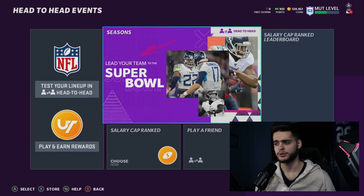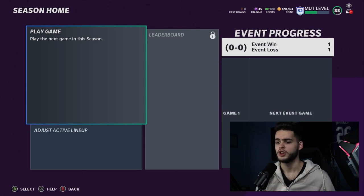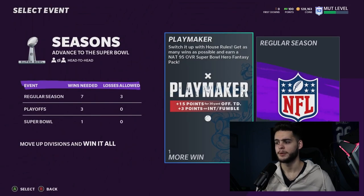In House Rules you get a free player, which is pretty interesting. Go to Playmaker, switch it up in House Rules and get as many wins as possible to earn a NAT 95 overall Super Bowl Hero Fantasy Pack. The way it works: plus 15 points for offensive touchdowns over 30 yards, and plus three points for every interception or fumble. You get some pretty decent rewards — a Super Bowl Hero Fantasy Pack.